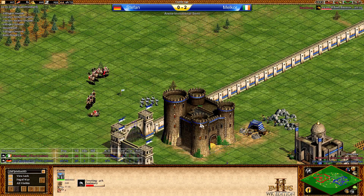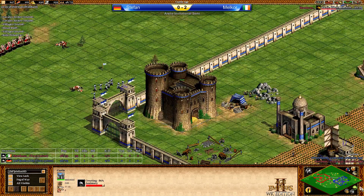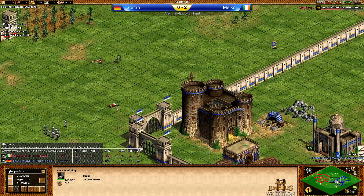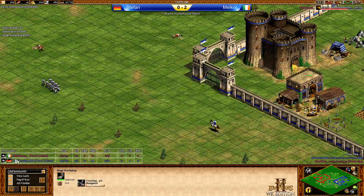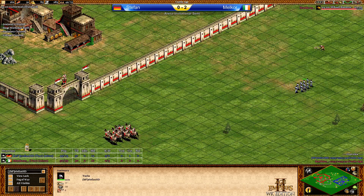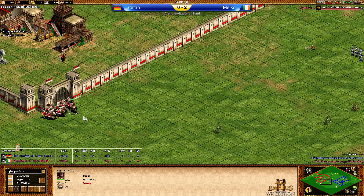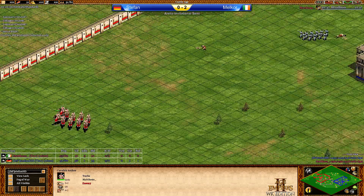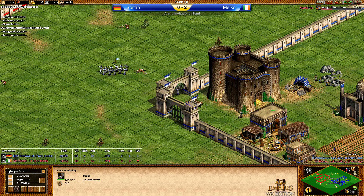Malchor with low resources, obviously. Stefan pretty much the same — 233 stone. No extra TCs for now, though he might go for them. We might also see an archery range — Manganel first. And that's what's happening. The Janissaries should be able to defend against the Cavalry Archers. No bloodlines yet, and without bloodlines those Cavalry Archers will suffer from low HP and high damage from the Janissaries.